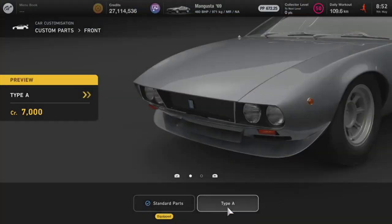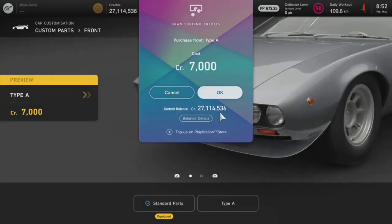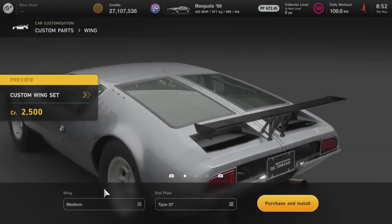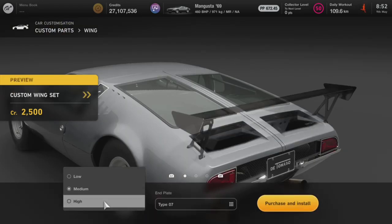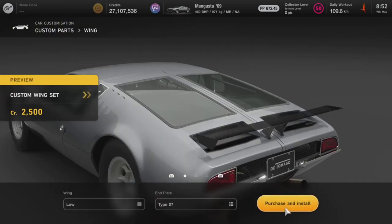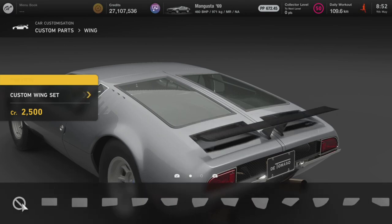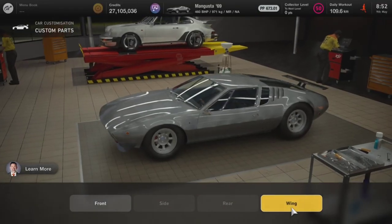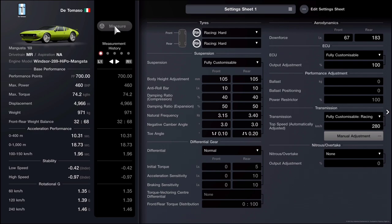In order to adjust the downforce of the vehicle, we need to head over to GT Auto where we are going to purchase a front splitter and a rear wing. It doesn't matter whether you get low, medium, or high because it does not really change anything. Once you have those two items, come back to your tuning sheet and adjust your downforce to 67 in the front and 183 in the rear.